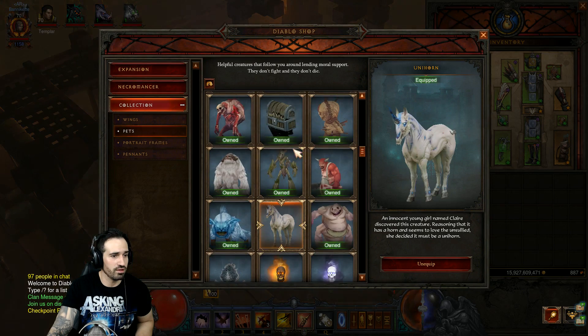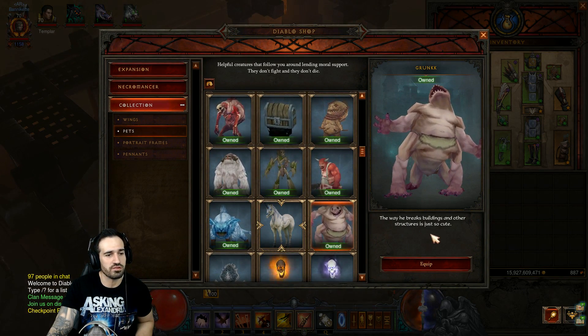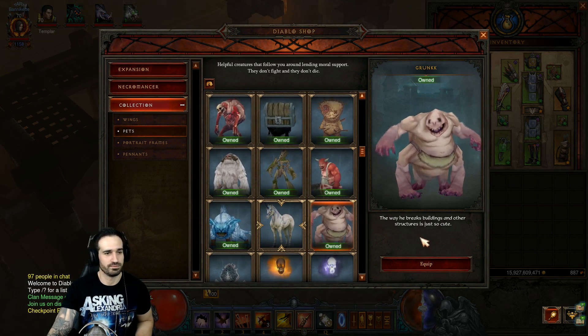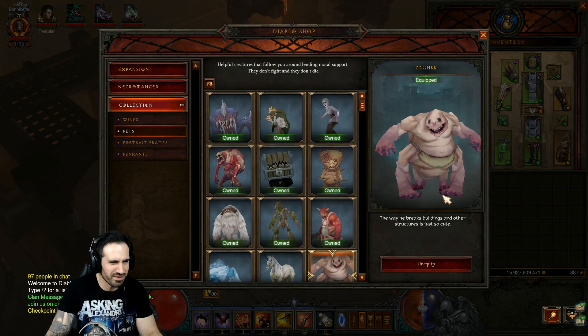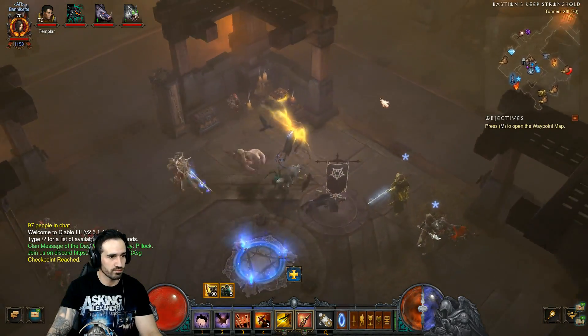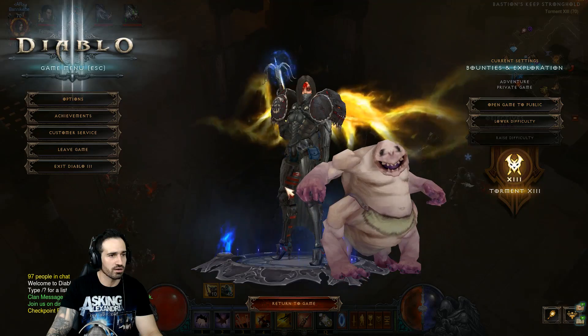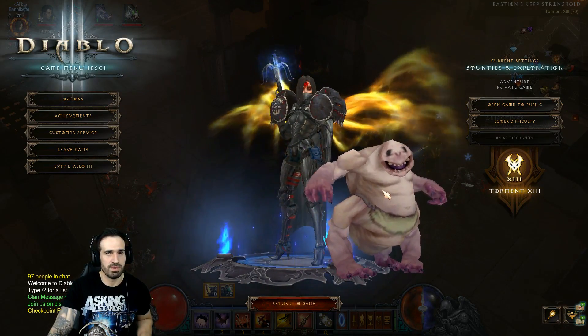Let's check him out — he's been added to our collection. You can see I've got a lot of pets here. There's Grunk — the way he breaks buildings and other structures is just so cute. Let's equip him and see... it looks like he's got a big nappy on, or something. Oh hang on, he's got no underwear on — that's like an apron or something. A pixelated blob.